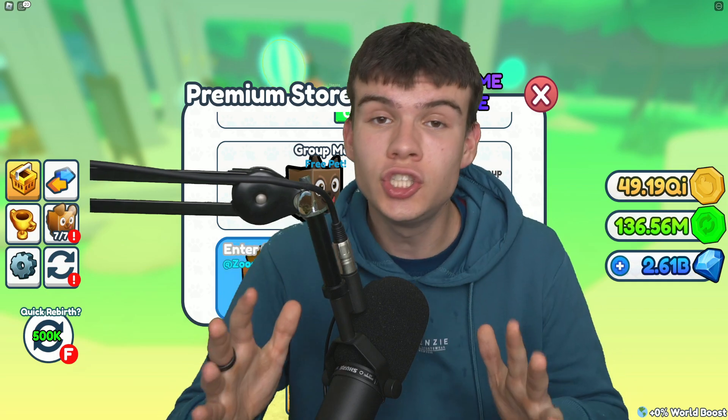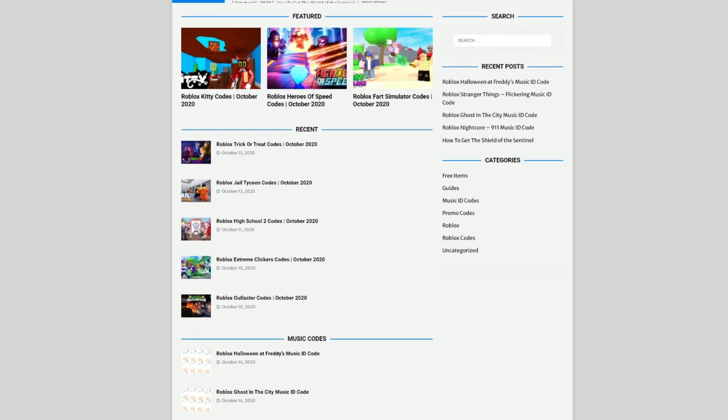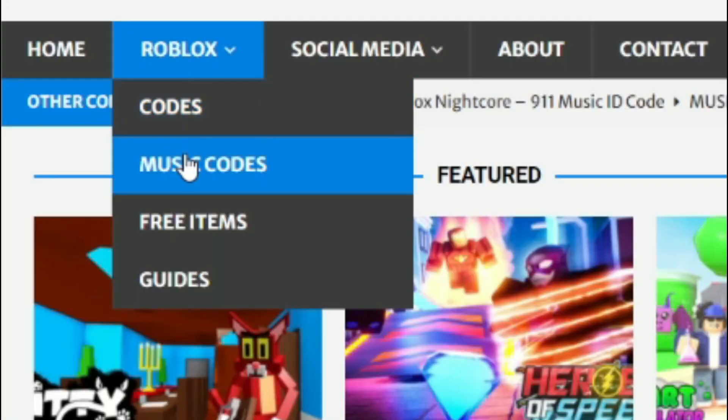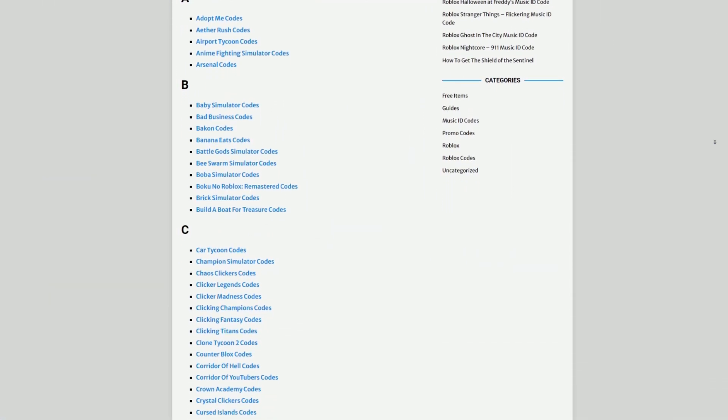Are you guys tired of watching YouTube videos just for Roblox codes? Well, I've got a solution for that — rblxcodes.com. On the website, you can find game codes, music codes, and guides. There is tons of stuff in there to check out. Overall, we have codes for over 1,000 Roblox games. So if you guys need a code for a game, we'll be there. Anyway, let's just go ahead and get into this video now.